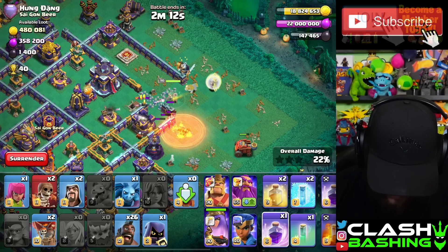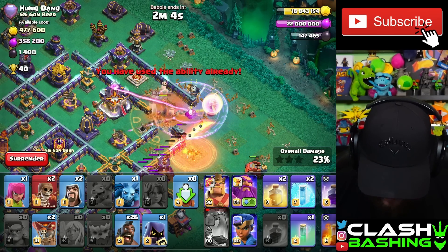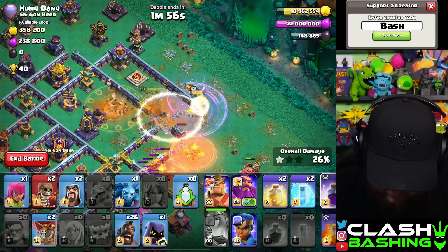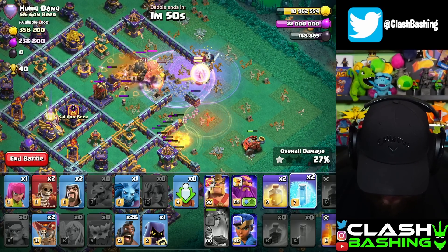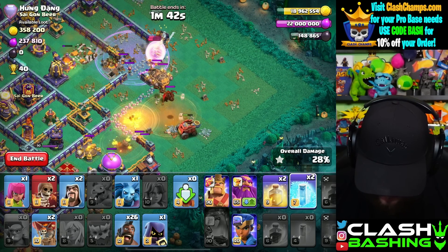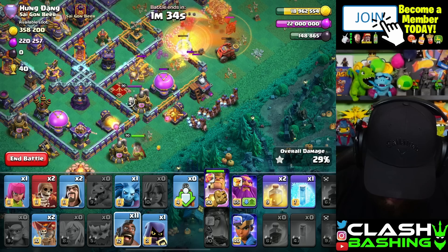Let's see what she does here. I should probably have made her invisible — that's all right, better to pop the ability and be safe than not. A little bit unfortunate there, but it's okay. Let's go ahead and rage up there. We've got rocket loons coming out of the CC — that's not good. We did not get the monolith down either. Poison here, then maybe a freeze will take these rocket loons down, then we can run the king through.